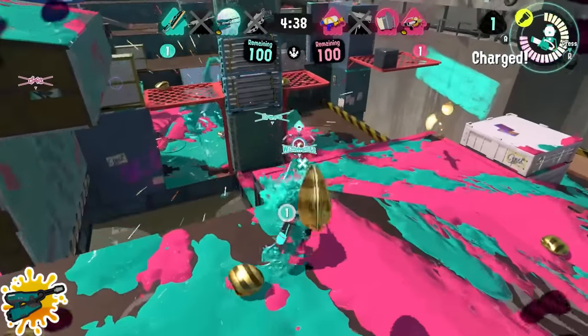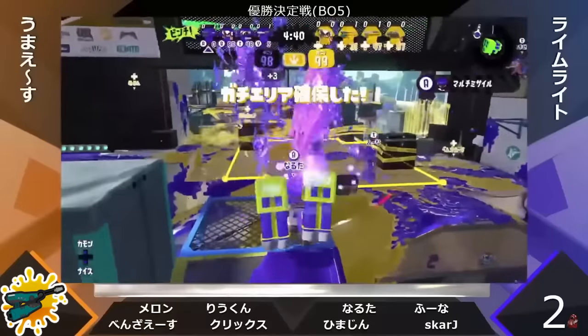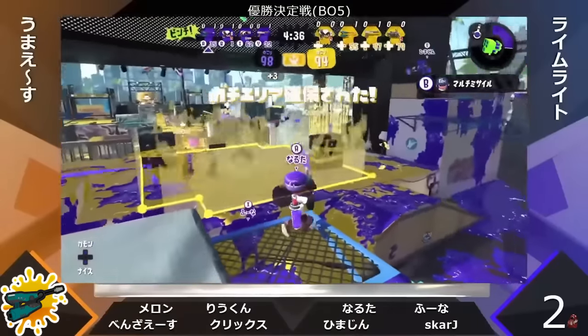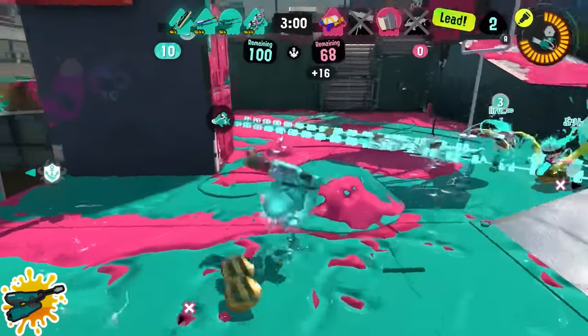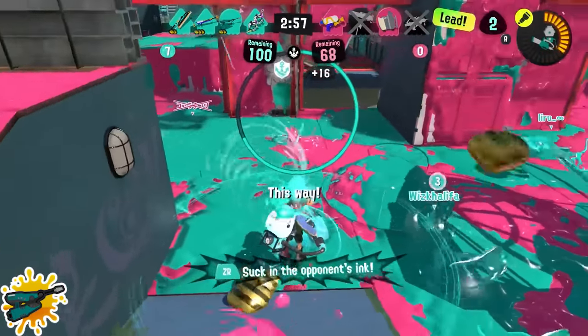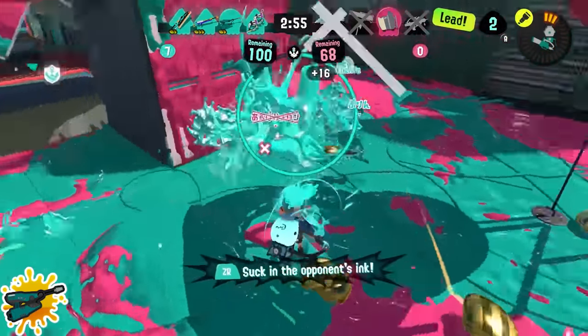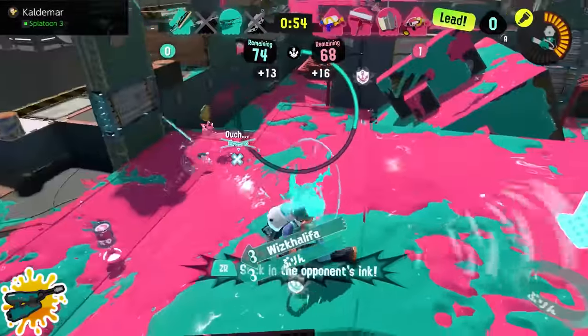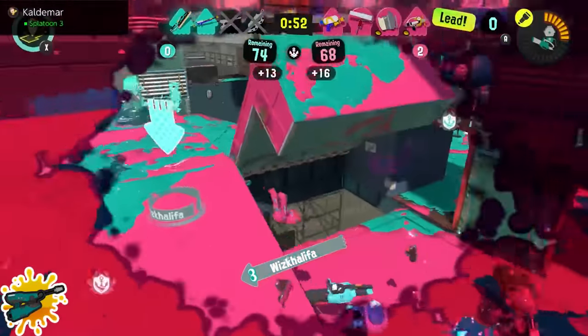Jet Squelcher players: do not pop Zipcaster every time you fully charge the special. This mostly comes from Splatoon 2 having a terribly designed special that even top-level Jet Squelcher players would simply spam as many of as possible. Those days are over — Zipcaster is a very coordination-dependent special, and the best way to get value out of it is to use it with a teammate who can take advantage of the fact that you're making them invincible. Don't just pop it every time you get it.